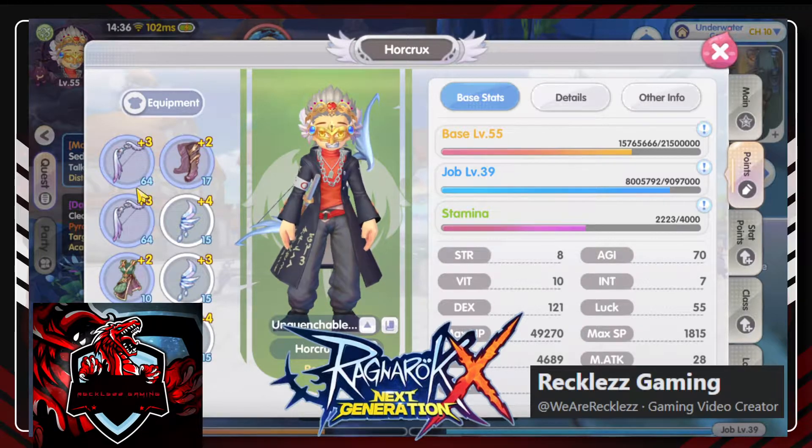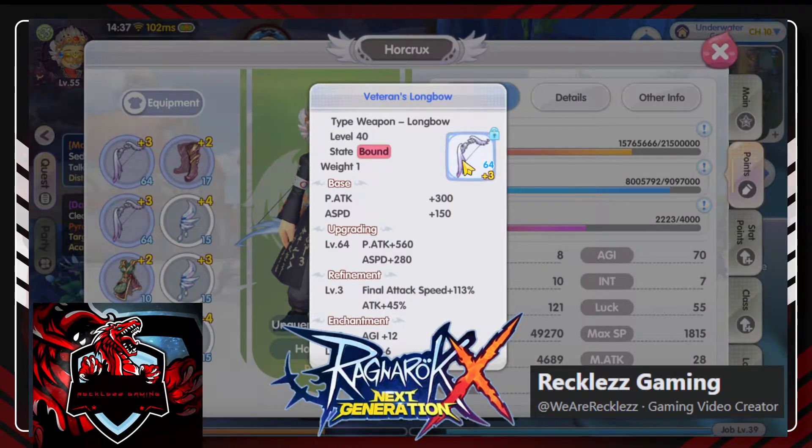First off, when you refine a blue weapon, it will always be higher than a white weapon. Remember that — it will always be higher. Even if you upgrade the white, even if you tier it up, when you refine blues vs whites, the blues will always have a higher refine effect. Like this one — attack 45% and final attack speed 113%. If this were a white weapon at plus 3, the attack would only be plus 30% and final attack speed around 80–90%.